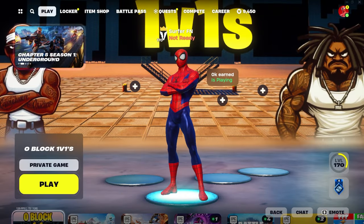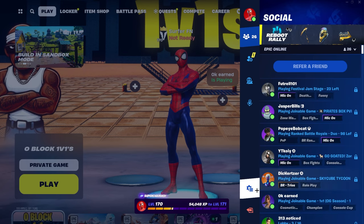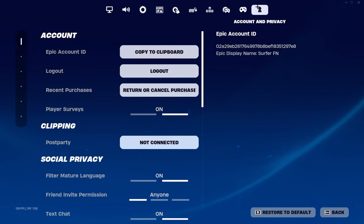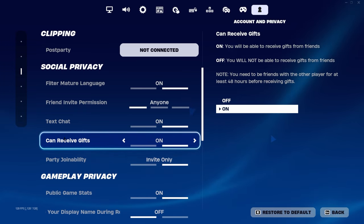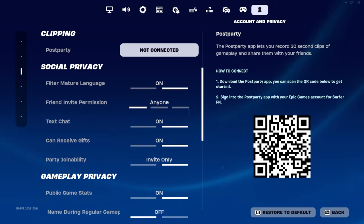You can do a public game or a private game — it's up to you. But before you load into the game you have to do this very important step. Go over to your Fortnite settings and then go over to the final section. Scroll down to Social Privacy and make sure you have 'Can Receive Gifts' turned on. As you can see, 'Can Receive Gifts' is turned on for me.